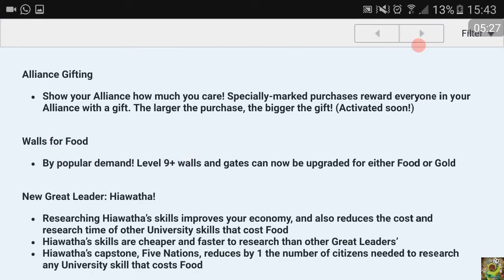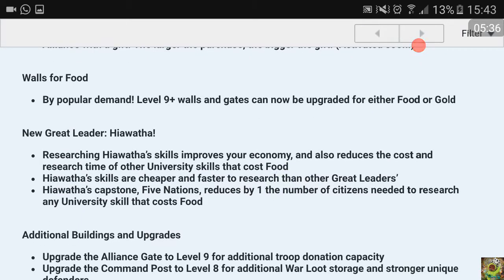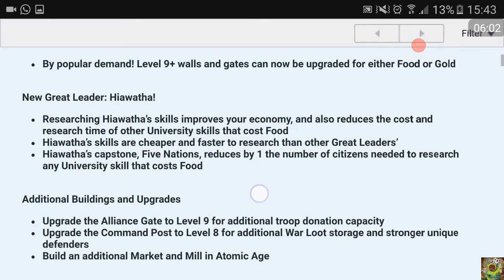By popular demand, level plus-nine walls and gates can now be upgraded for either food or gold - very nice. A new great leader: Here Watcher. Researching Here Watcher skills improves your economy and reduces the costs and research time of university skills that cost food. Here Watcher skills are cheaper and faster to research than other great leaders. The first stage doesn't cost about one day - it's only about two hours, so these researches can probably be done in a few weeks.